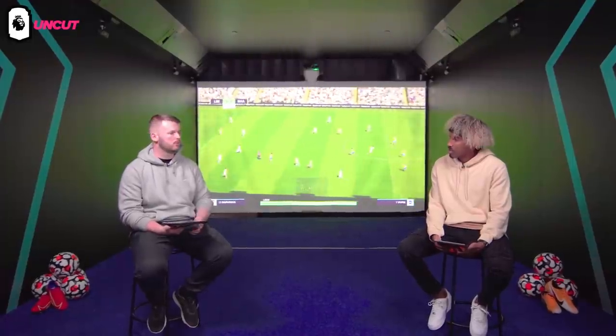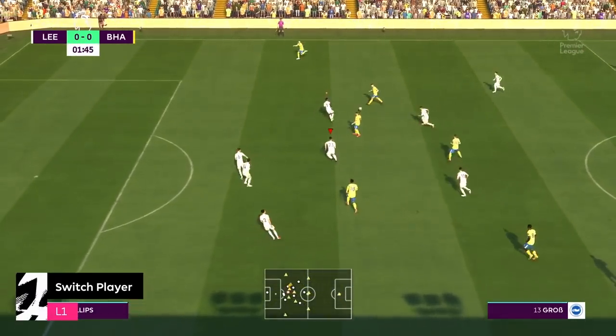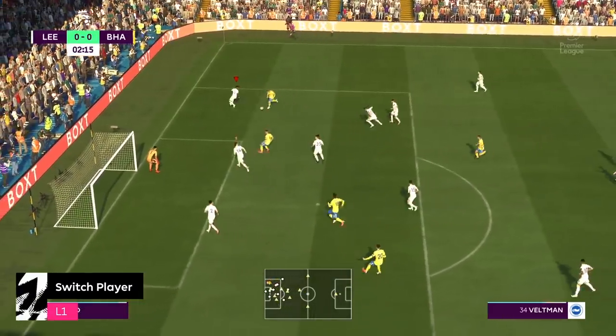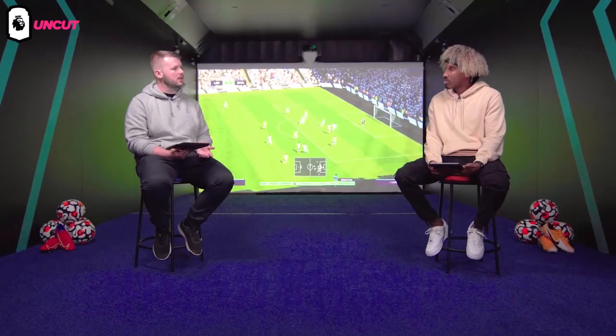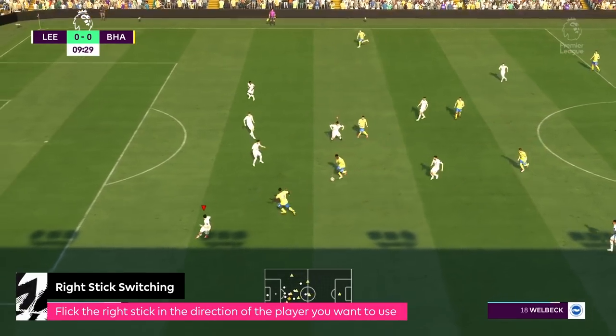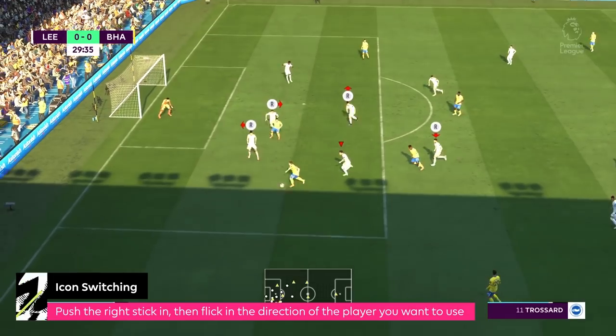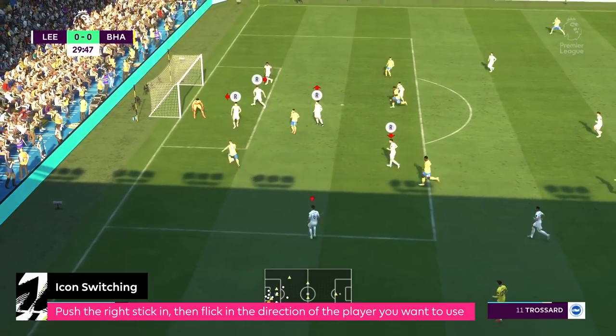Player switching is probably one of the things that separates the best from the rest. The L1 button will only change you to the player closest to the ball, which is bad if you want to track an over-the-top through ball or a ball down the line. Right stick switching lets you flick the right stick in the direction of the player you want to change to — for example, flick up to switch directly to your right back. New this year, pressing the right analog stick in will show icons above players' heads telling you which direction to flick to change directly to them, making it a great way to learn right stick switching as a beginner.